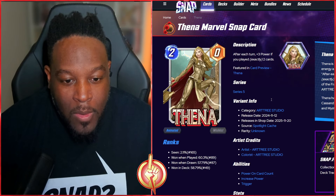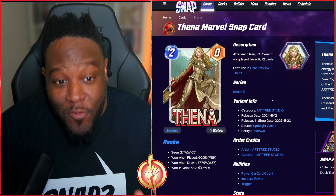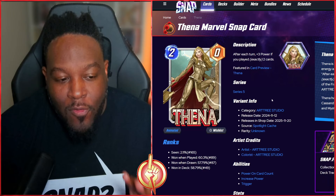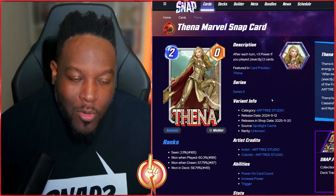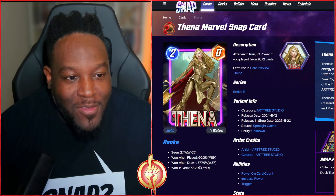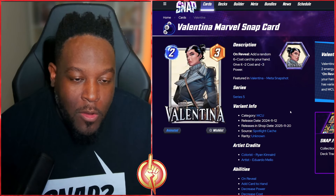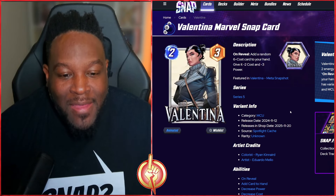Then we have Art Tree Studio putting out this Thena card, part of the spotlight cache. This card is phenomenal — if you did not pick up Thena, I highly recommend using your keys to try and get the new card, but if you get Thena you will not be upset. The animation shows the gold surrounding her and background electricity. Pretty amazing looking card — I'm super pumped to get it.